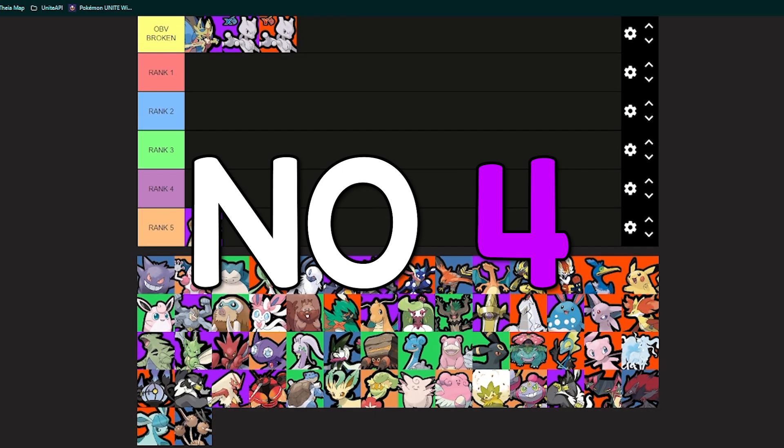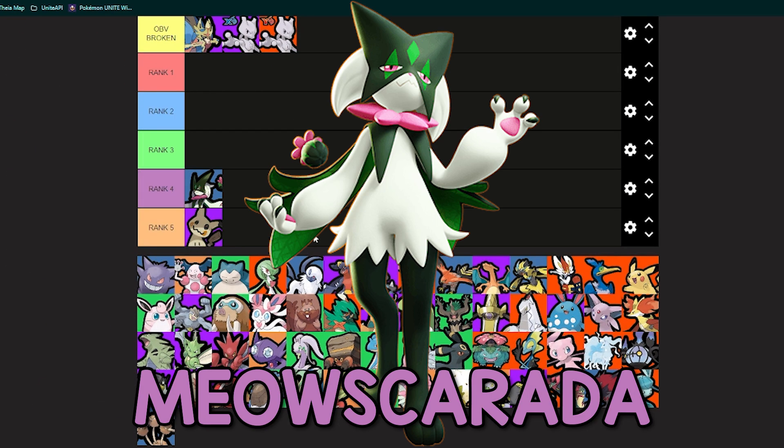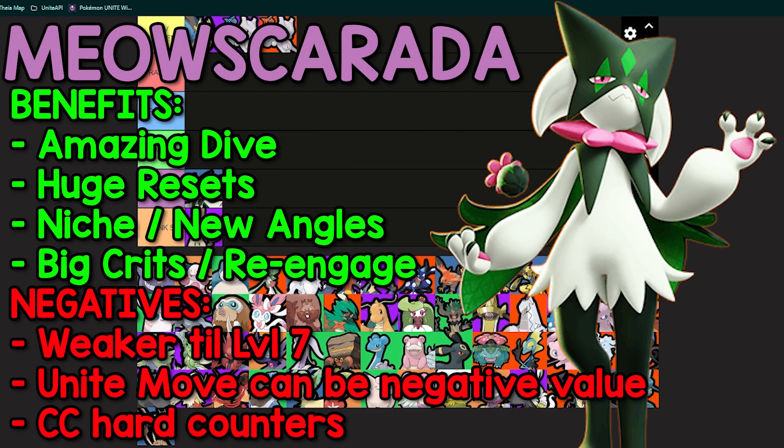Number four in the hard carry tier — I'm putting Meow Skurada here. I've been enjoying the Rengar build a lot on Meow Skurada and I'll explain what that is in a second. Meow Skurada is a recent release that's just been buffed by TiMi. What a lot of people are not seeing is the value in Trailblaze and Night Slash — I believe this is the superior moveset over Flower Trick.